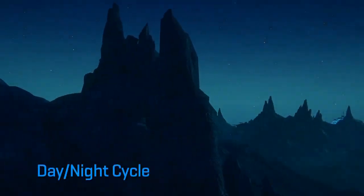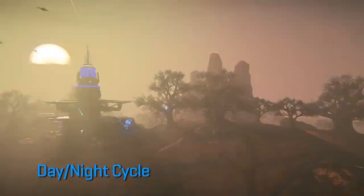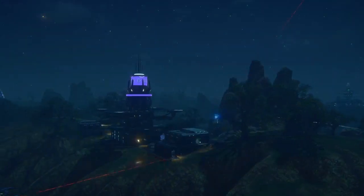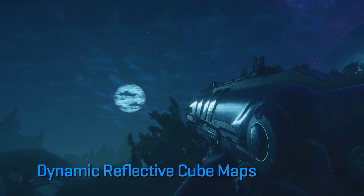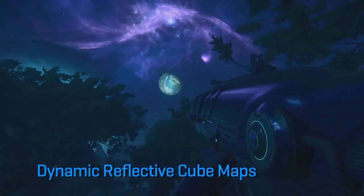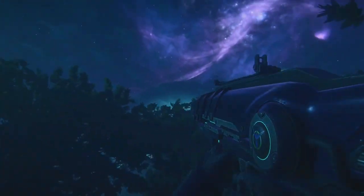Here's a time-lapse video of the day-night cycle within the Forgelight engine. Notice how the sun and the moon move across the sky as time passes. Here we have dynamic reflective cube maps. The moon is the only light in the scene, yet the nebula and the satellites also reflect off the first-person weapon.